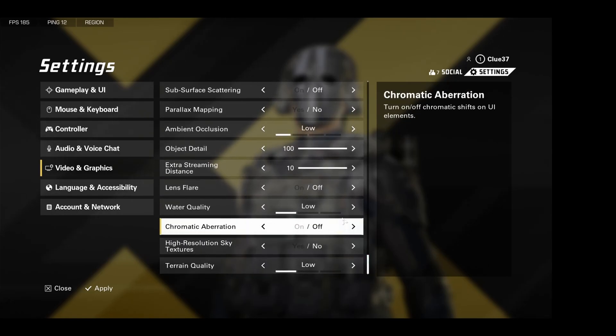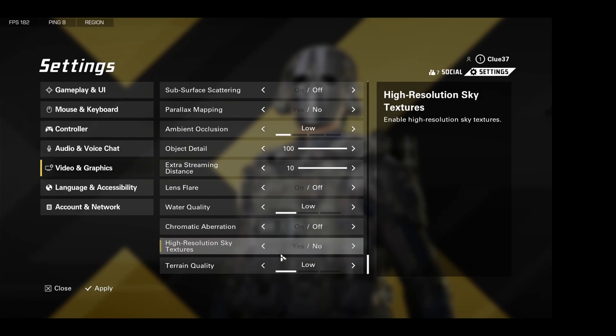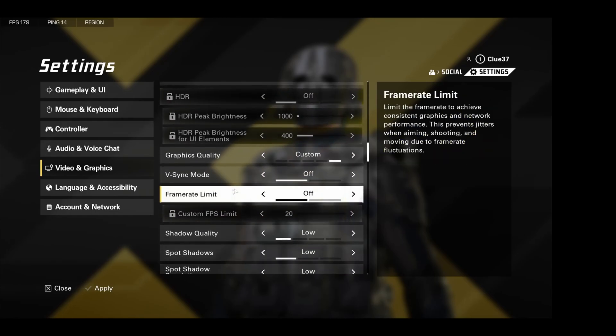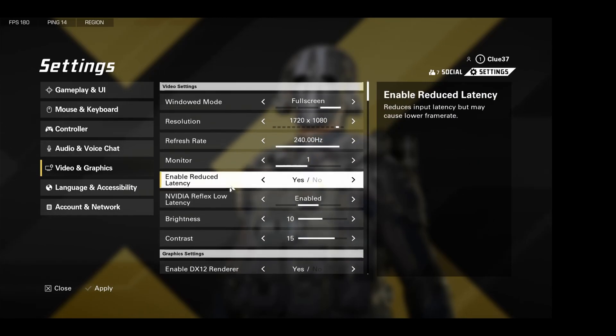Water quality, low. Chromatic aberration — just turn that off, it's distracting. High res sky textures — you don't need those, turn them off. Terrain, low. And apply. That's all the in-game graphic settings that you guys should be running if you want to make sure that your game is running as fast as possible.